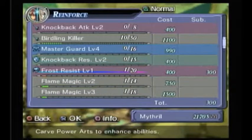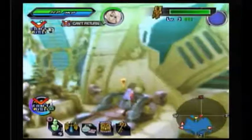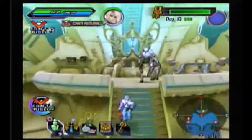Frost Resistance is up there. It reduces frost emblem damage by 1% — a power art that reduces damage from frost emblem attacks, useful for any character. So it's just a straight armor buff, essentially.